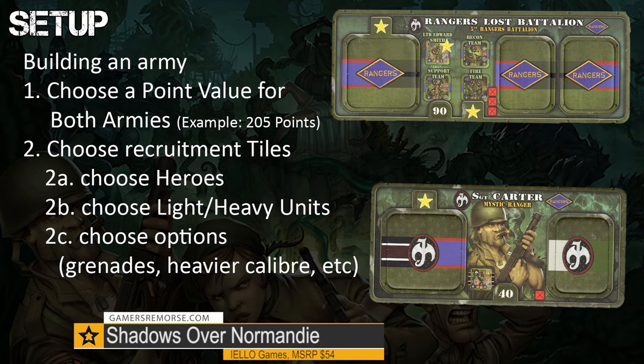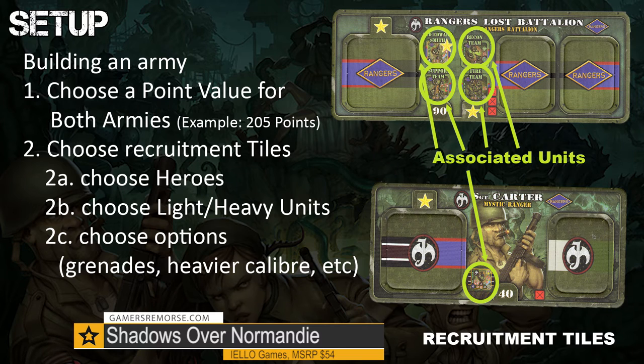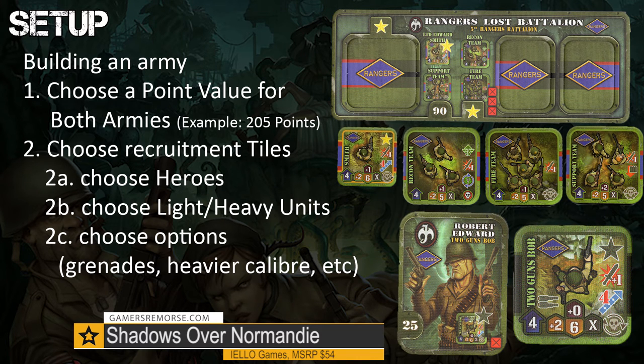Tile types: recruitment tiles, hero tiles, unit tiles, and recruitment option tiles. Each of these tiles have a cost on them, and these costs are worked in for the total point value of your army. For the recruitment tiles, you have a few different options — we can either have the Lost Ranger Battalion or the Mystic Ranger. The Mystic Ranger is both a recruitment tile and a hero tile. But let's skip the Mystic Ranger for now, as he doesn't seem to bring that many troops with him. Because we also have Two Guns Bob as a possible hero. So we will put the Mystic Ranger back in the box, and Two Guns Bob will join our Lost Battalion. Since Two Guns Bob doesn't recruit more troops, we only take his mini token with him.